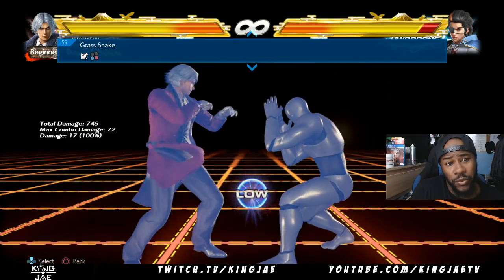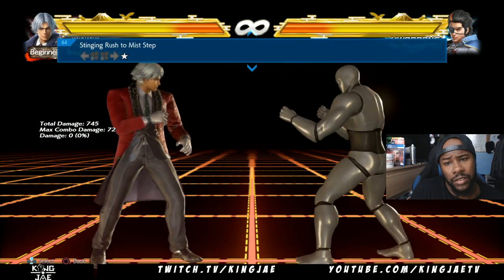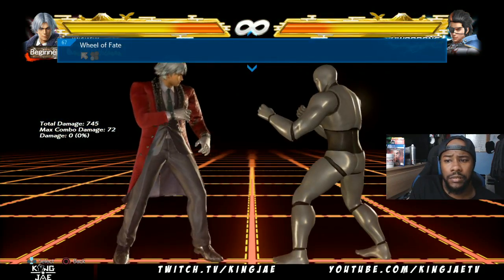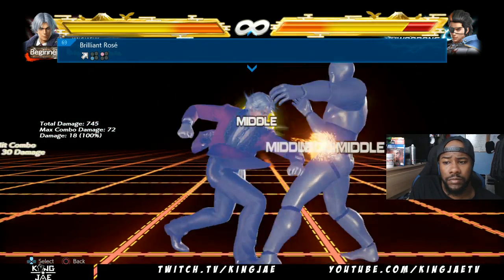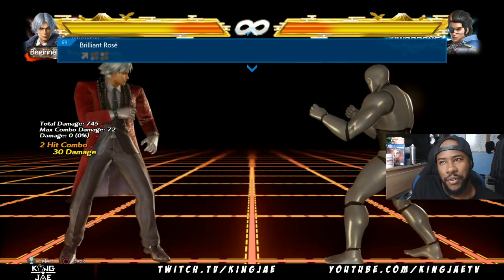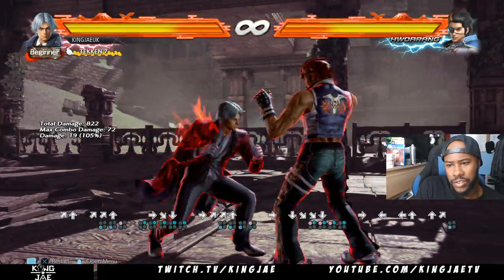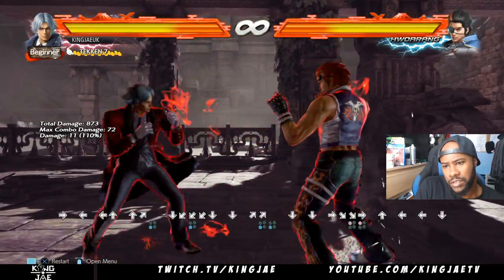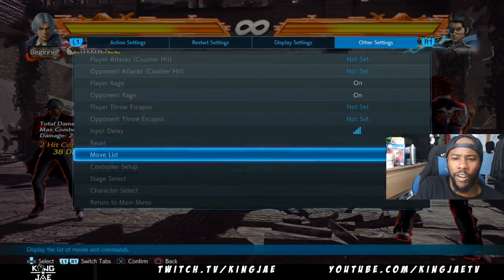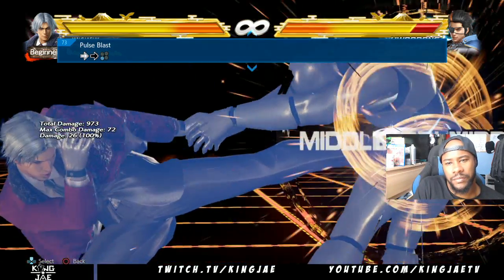This move as well — down back 3-4 is really good. It's a low, it's really annoying. So that's his new armor move. This move is good. The reason why I say this move is good is because you can pretty much use it as just up-4. So you can just play around with it, and then you could do up-4-4. Up-4-3 is a good move too. I thought that would be a power crush move to be honest.